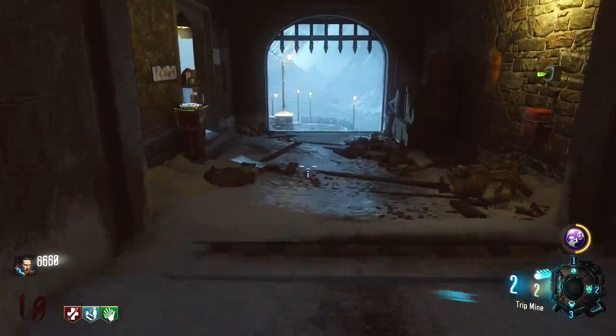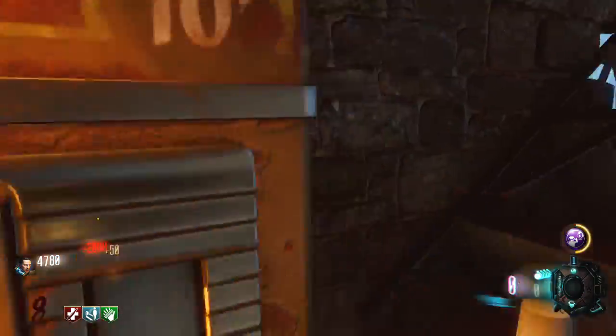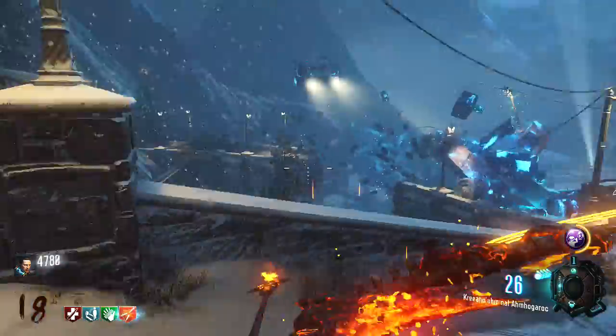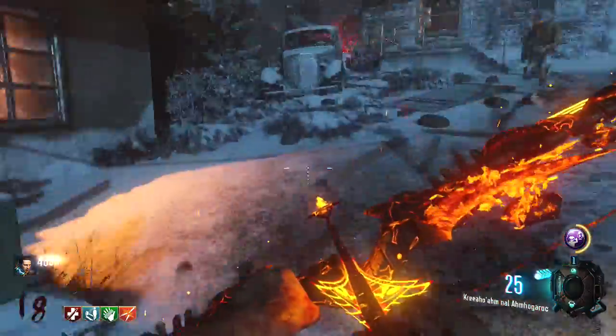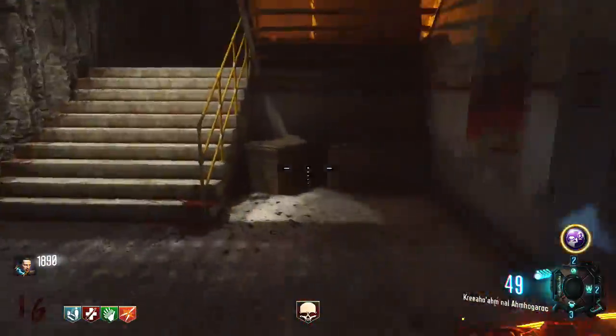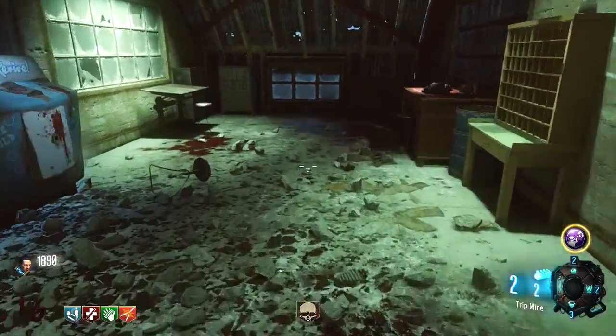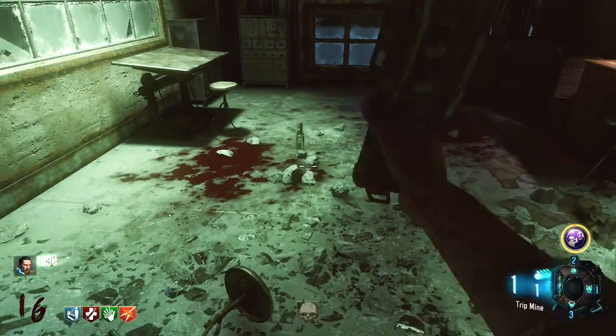If you're going for high rounds, you can even do this at the end of every round, because you get two trip mines every round. The worst way to go down is having your shield break while zombies smack you from behind. So using this strategy at the end of every round, you can break your shield and go get a new, fresh shield every single round — very, very helpful.